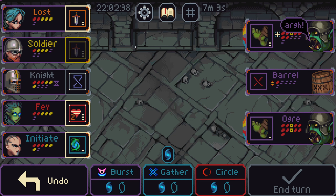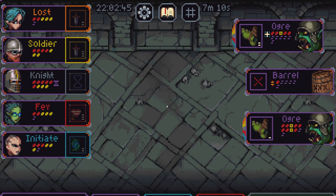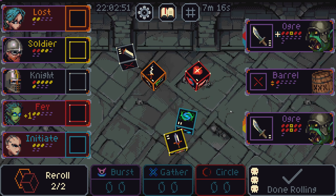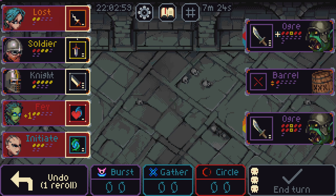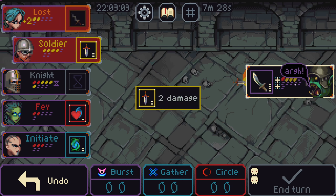We'll get you down to three. Heal you. Heal you. Get some mana. Bring you down. Because we can kill barrel next turn and then just do four. So we have to do four and one. Three. There's the one. That wins it for us. Okay, there's the one. Three. And you're dead.